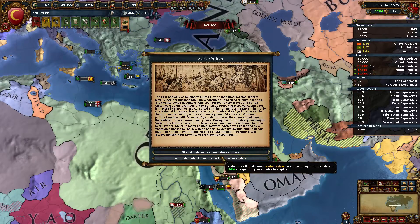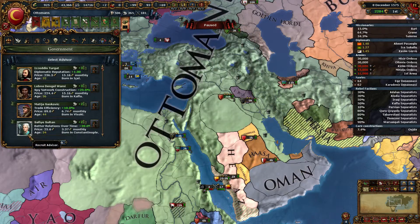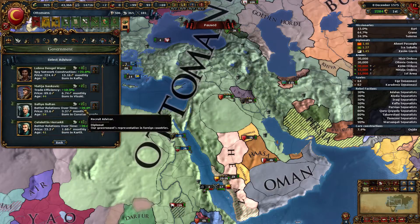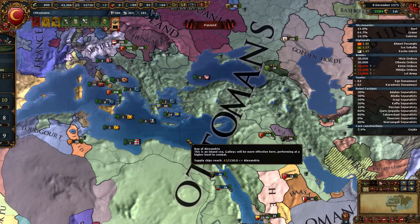So we can get a cheap treasurer or a cheap diplomat. Let's get the diplomat. Do we want to use her? She's certainly cheaper than the trade efficiency guy. How much are we earning from trade? Not that much. She offers better relations over time — that's really valuable, less aggressive expansion burn-off. So I think I'll take her. It's worth more than money.